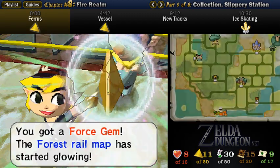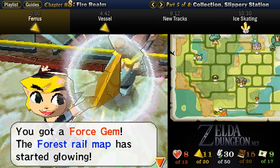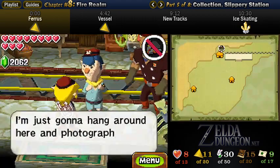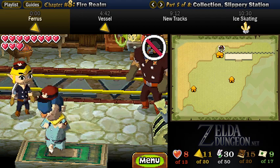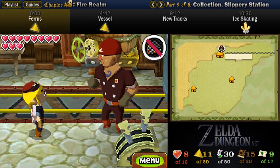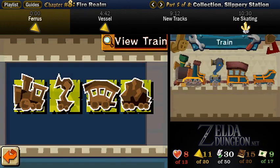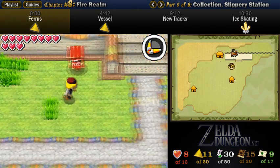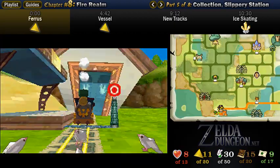So this Forest Gem creates another shortcut from the Snow Realm to Castletown. It's just a little convenient, but it's not really that important on its own. What's cooler about it though is that it connects to some other tracks we got from a different Forest Gem, where there is a gate leading from the Ocean Realm to the Snow Realm right next to Castletown. So it's a really nice, convenient thing to go from Castletown to the middle of the Ocean Realm or vice versa. I haven't actually unlocked that gate yet, but I will be doing that later on in this video.